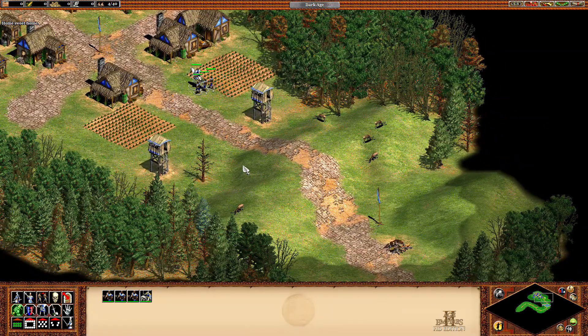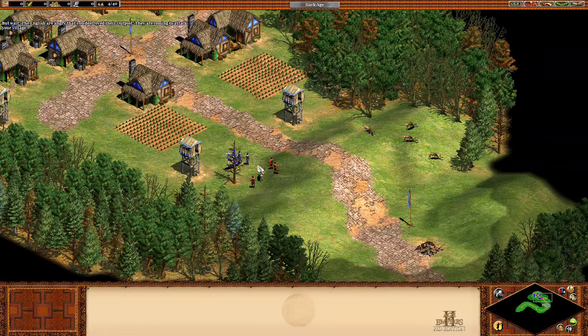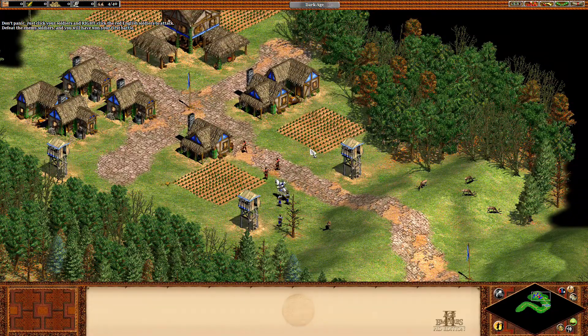Home sweet home. Wait — the English are angry that you destroyed their outpost. They're coming to attack your village. Just click your soldiers and right-click the English soldiers to attack. Defeat the enemy soldiers and you will have won your first battle.